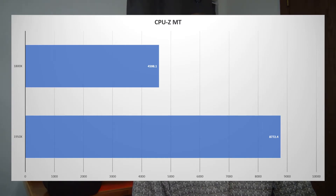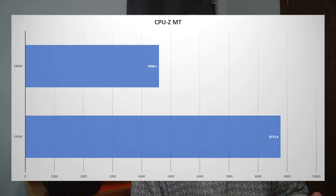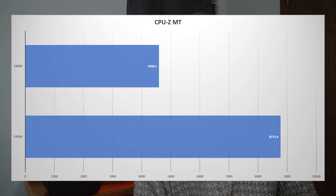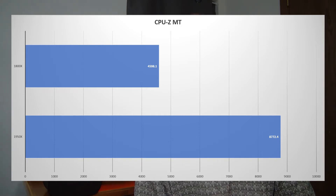My graphs are trying to make them look better — bear with me as I work that out and add more CPUs over time. For the CPU-Z multi-thread score, the 1950x comes in at 8,772.4 and the 1800x is at 4,598.1. I picked the middle run from my tests. That's about 4,200 points more — a very impressive score. You're spending a thousand dollars on this CPU versus $499 for the 1800x when it came out, so there's that to consider.